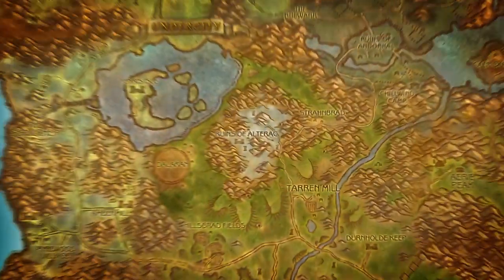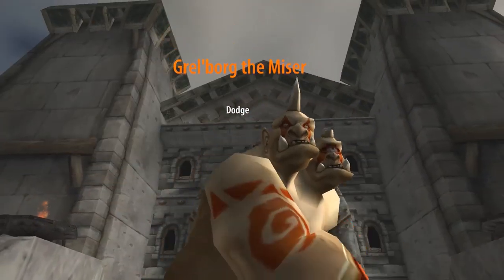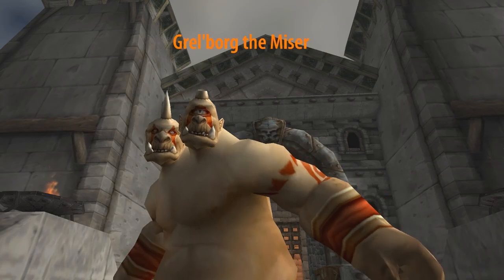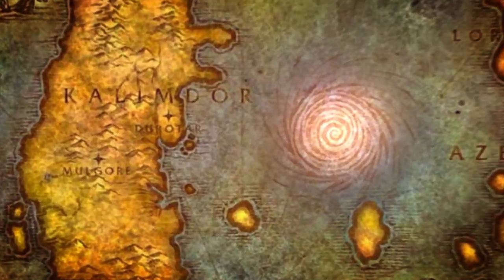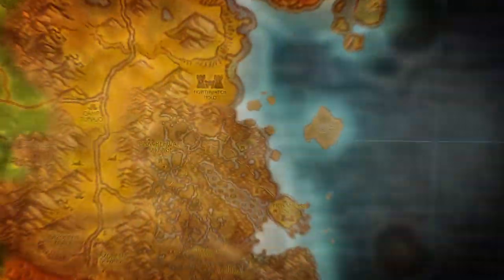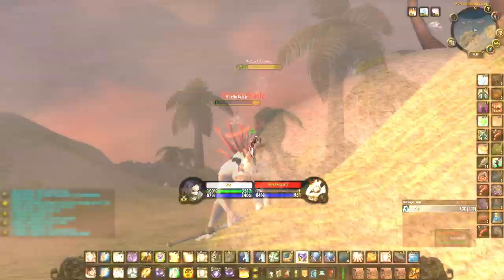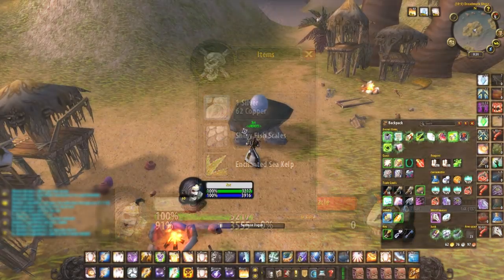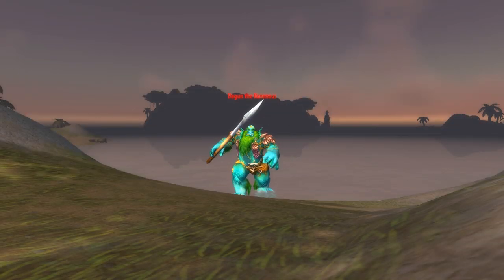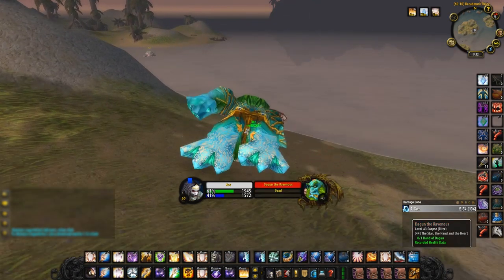To obtain the Star, you'll need to travel to the Alterac Mountains and head to the Ruins of Alterac, and slay an Ogre named Grauborg the Miser — a level 39 Elite you can find patrolling the grounds of the Keep. After you loot the Star, it's off to Dustwallow Marsh to kill Dagon the Ravenous, but before spawning him you'll need to slay the Mythin Oracles, the Murlocs on the island, to obtain the Enchanted Sea Kelp. Once you have the Kelp, use it in your inventory whilst near the orb in the center and you will spawn Dagon the Ravenous, a level 43 Elite Giant. Kill him and then borrow his hand.